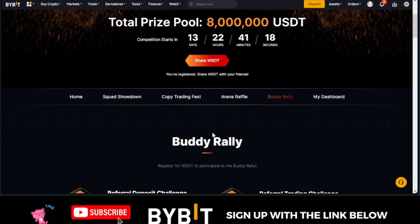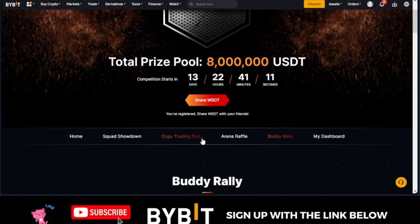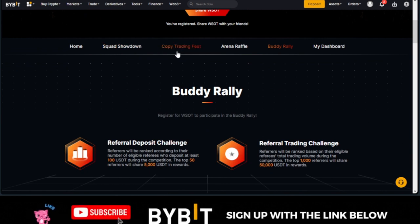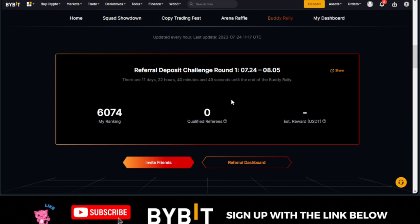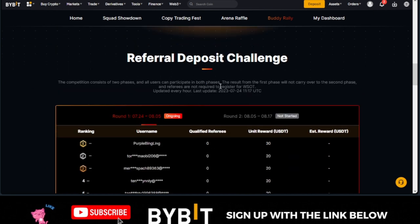These are the different ways you can participate in the ongoing Bybit WSOT trading competition and stand a chance to share in the $8 million that Bybit is giving out. You can join a team, copy traders, trade on your own, or complete tasks every day — and once you complete those tasks, you stand a chance to win free money. In the next 72 hours, the first 10 persons to join my squad stand a chance to go home with $10 worth of BTC.